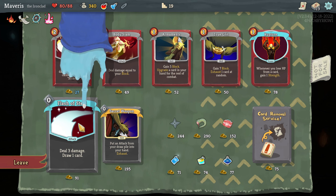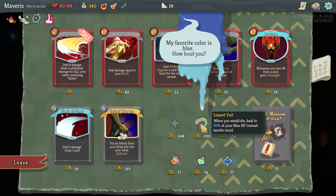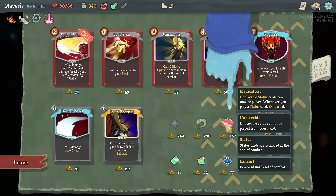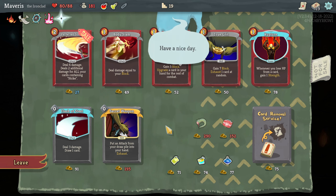Flash of steel seems pretty good too. Every time you play 3 attacks in a single turn, gain 1 strength. When you would die, heal to 50% of your max HP instead — only works once. Unplayable status cards can now be played whenever you play a status card — exhausted. I think the shuriken seems strong, but I can't afford shuriken and secret weapon. Let's go with shuriken.